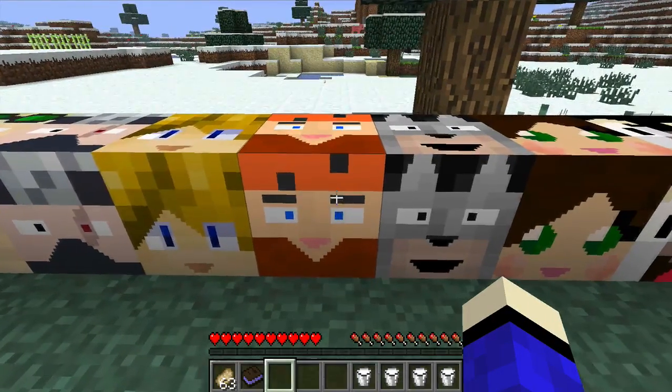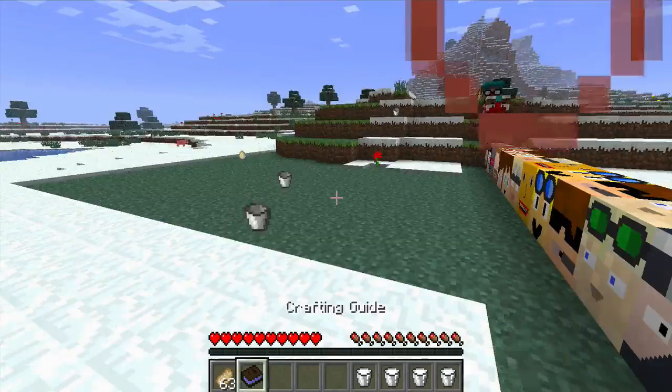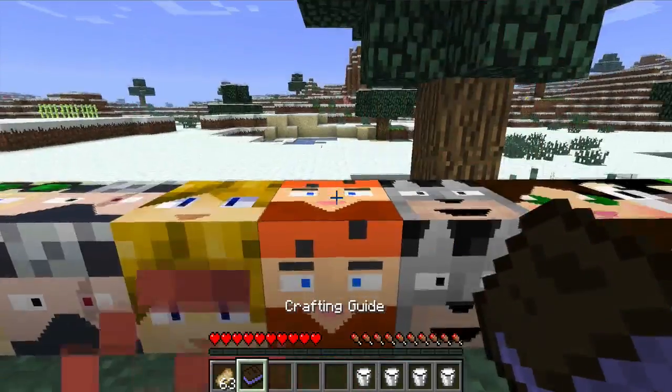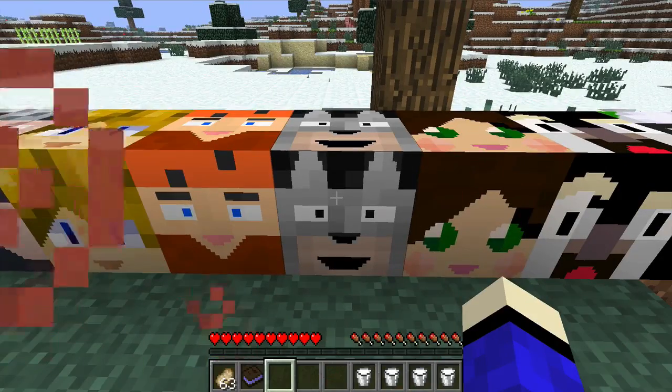We're almost done guys. Next is LanceyPoo — he gives you Resistance, and you need a diamond — I mean iron — pickaxe.